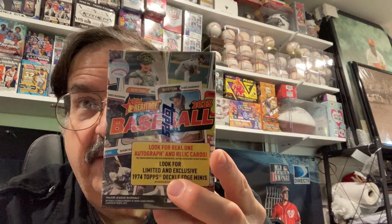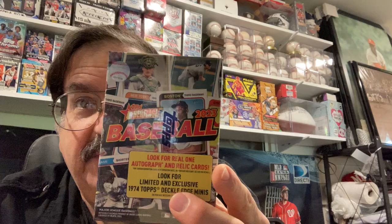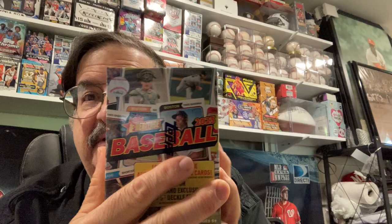Hey everybody, it's Mr. 95 Cents. We're here for Mr. 95 Cents Sport Card Adventures. We got a lot of stuff to do today, including opening up this nice box of Topps Heritage 2023. I just got them in. I like the 1974 style - that's way back, when I graduated from high school actually. How we doing everybody? Hope everybody's good today. We got our box break, our warehouse finds, our card shop stories.